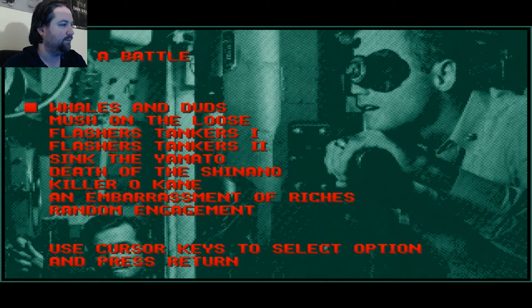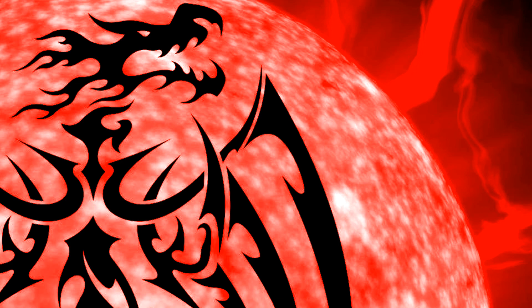I'll get to these missions. We'll start with the first one: Whales and Duds. The last one you see says random engagement — that truly is random. I don't think it randomly picks one of the top eight; I just think it randomly enters you into a battle, kind of like when you're on the world map and engage a random battle. It could be a small target, it could be a large target — it's randomized. So let's start with the first one: Whales and Duds.